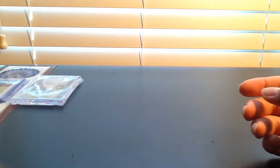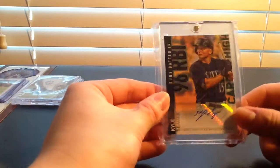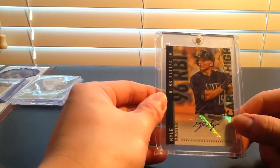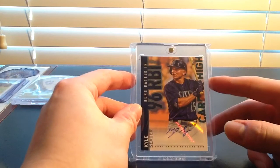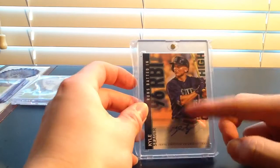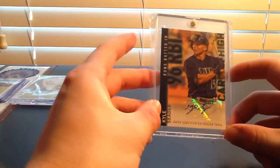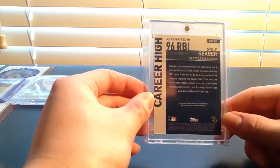At number six I have this 2015 Topps Kyle Seeger career high card — 96 RBIs. Like I was saying earlier, he's been able to up his offensive production each year in the majors. This card is really good looking; the colors of the stats and the career high really complement his jersey. It's got kind of an inception-style look to it, and the sticker auto is really clean. I probably would have ranked it higher if it wasn't a sticker auto — I think an on-card autograph would have looked a lot better. So that's number six.